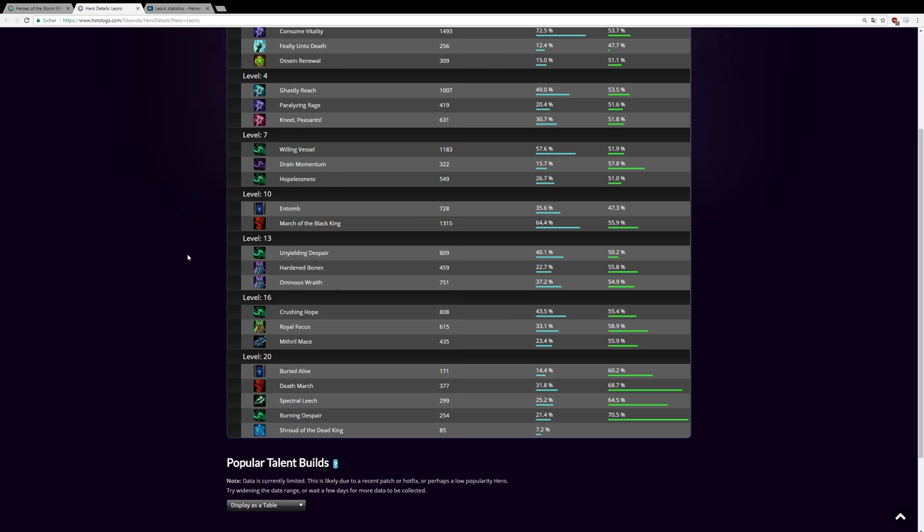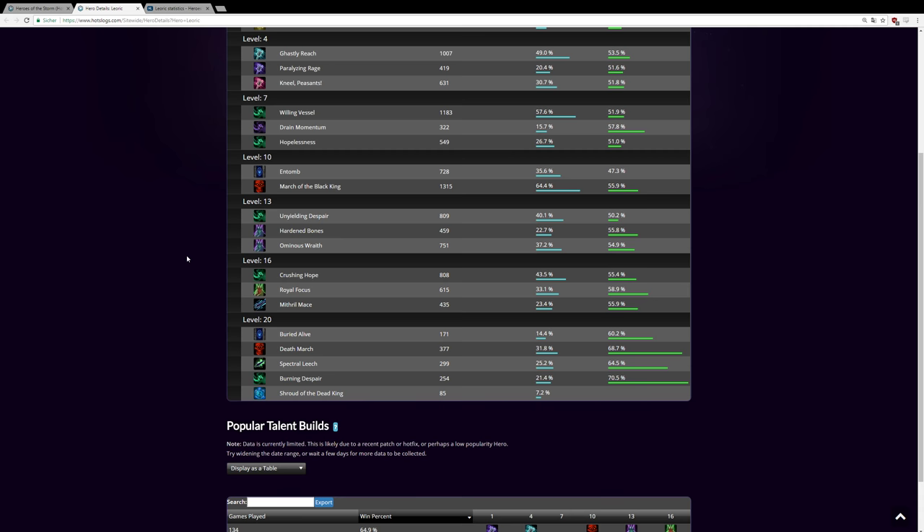Level 16 is the most important talent for us: Royal Focus. It empowers Skeletal Swing and Wraith Walk — it reduces the cooldown of Wraith Walk for each enemy hero hit. As we'll see in the replay, reducing that cooldown is very important to minimize the damage the enemy team can do. This is the must-pick at level 16 for this build.